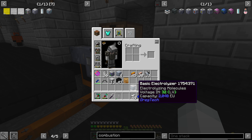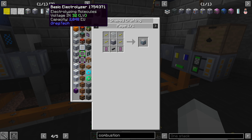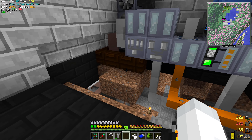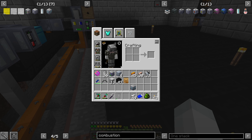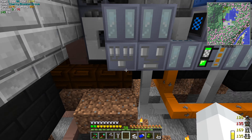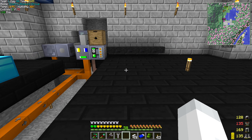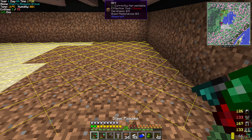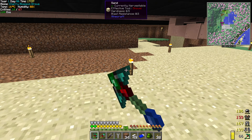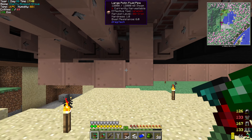I made an electrolyzer because we're going to need to do water this way. I need to bring water over here as well — I guess this is water here. This is going to take a very long time to make. I was naughty — I didn't light up this area. I haven't had mobs under here yet, but it could have been bad. I also have to fix this.